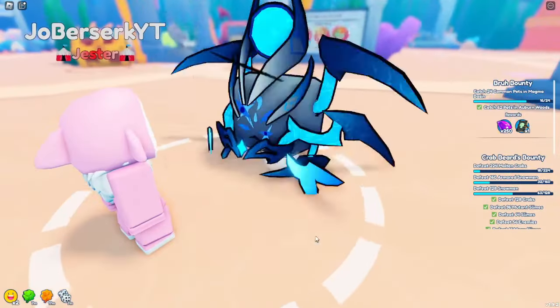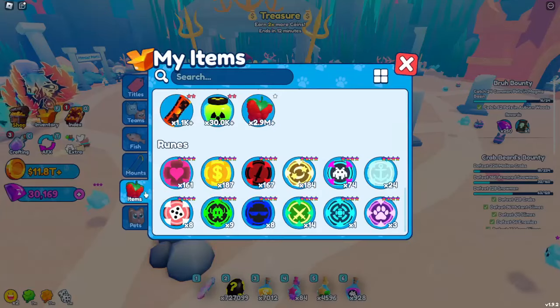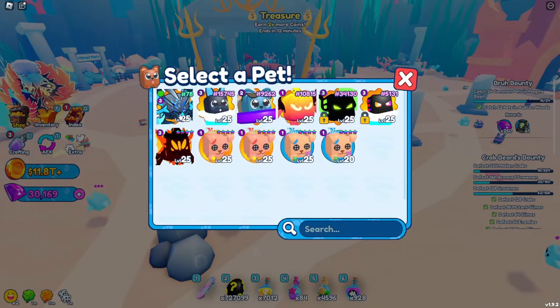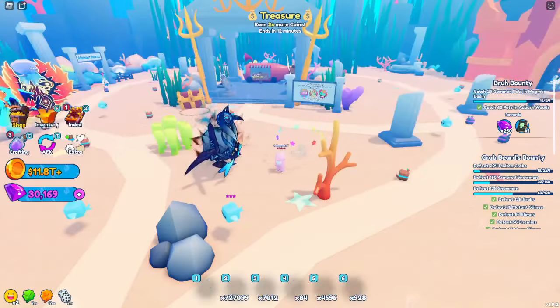Since we're at three level four runes, we're going to go ahead and use a prismatic scroll, and that put us at 28,000 damage — and we are not done yet.